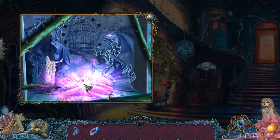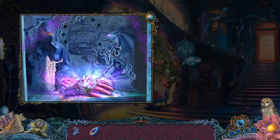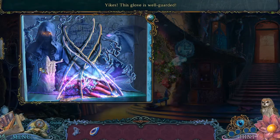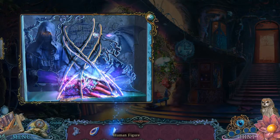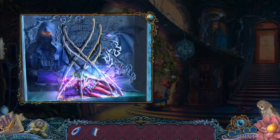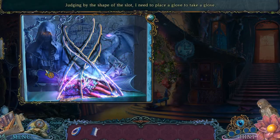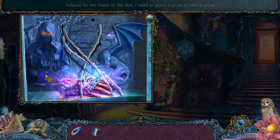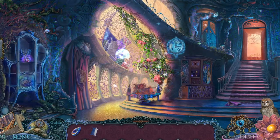Now we're going to open and get this glove. We need that too. Yikes, this glove is well guarded. I need to put the shape in this slot — I need to place a glove to take the glove. Take the glove. There was only one of them? Okay.